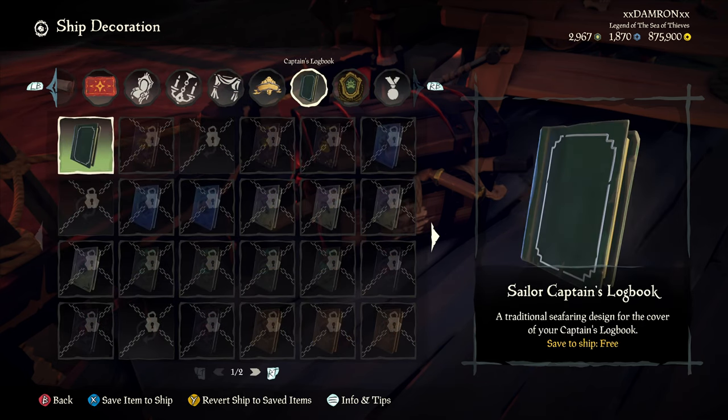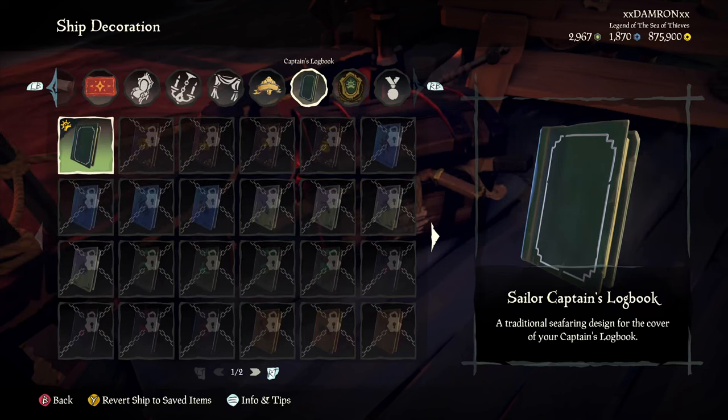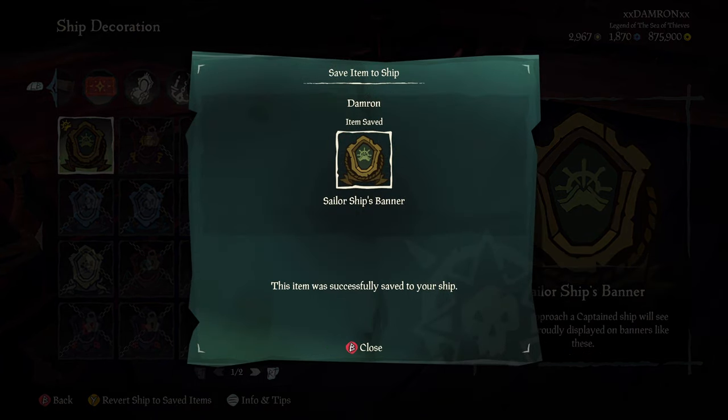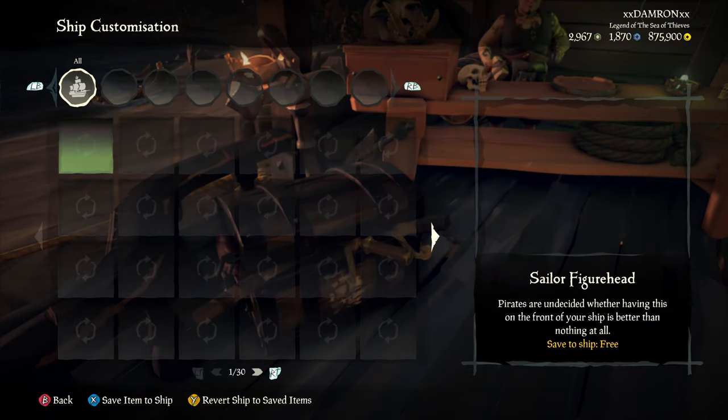In the ship decoration we need to save everything. There are a few items that are only tied to a galleon, so you don't have to worry about those on a sloop. But you do need to go all the way and save your captain's logbook as well as your sailor ship's banner — those are two that people can sometimes miss, but you also need to include those.